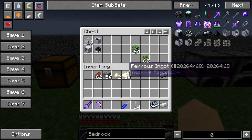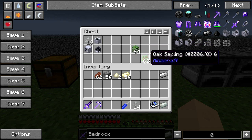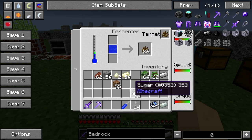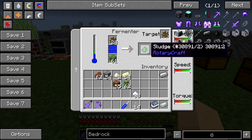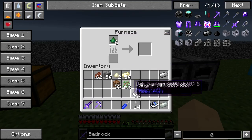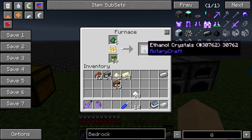So once you get enough yeast, you're going to want to take — this is where your trees come in handy — your foliage, which is like oak leaves and saplings. These are the only things that work on it so far. You put the yeast up top and the foliage down below, which then in return makes sludge. And what you do with your sludge is you take it out and put it into a furnace and it cooks. Ethanol crystals!